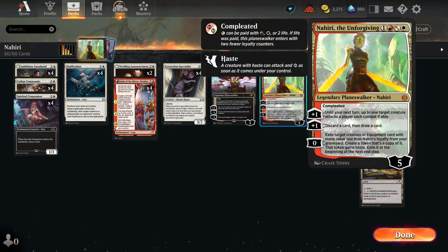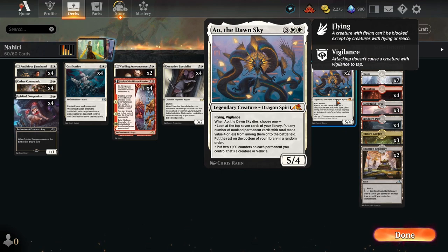What that means is you can lay Nahiri down and even if you don't have any blockers, if you hit the creature with the plus-one ability it has to attack you the player and can't actually attack Nahiri, so it's got some built-in protection. The next ability is also a plus-one where we get to do a little looting. She's also got a third ability with no minus attached where we get to reuse our creatures from our graveyard one more time and get a hasty copy. Overall Nahiri is a toolbox planeswalker that's really nice on the top end.